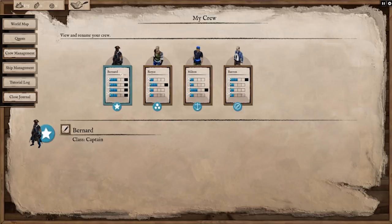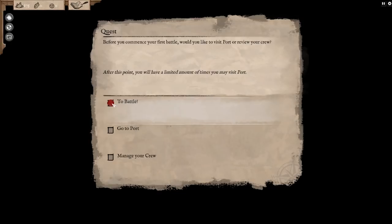Got ourselves the captain. His name is Bernard. There's Royce, Milton the sailor, and Baron the navigator. Can we access anything else? The answer is a resounding no. So let's close that journal.